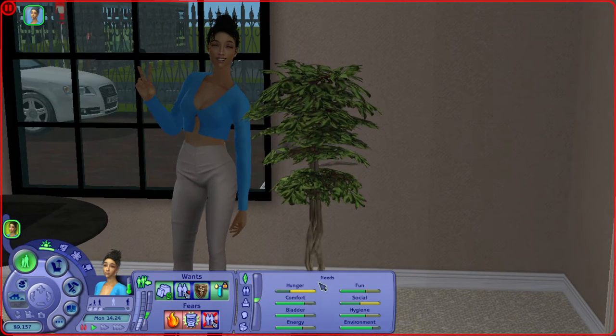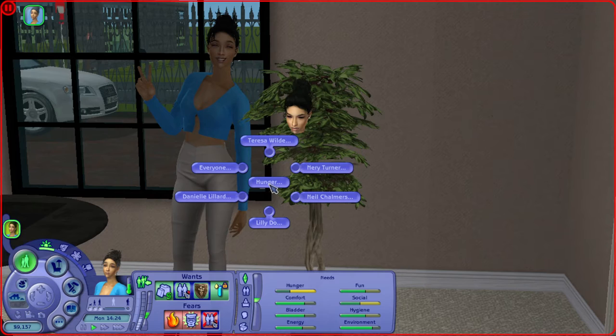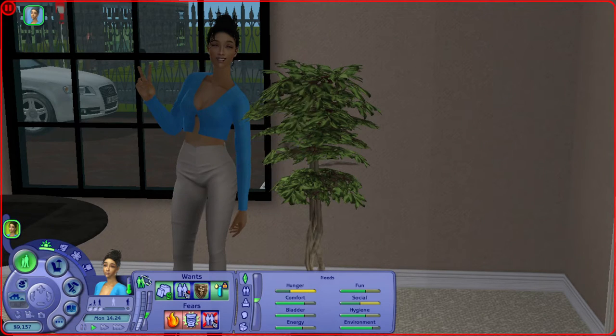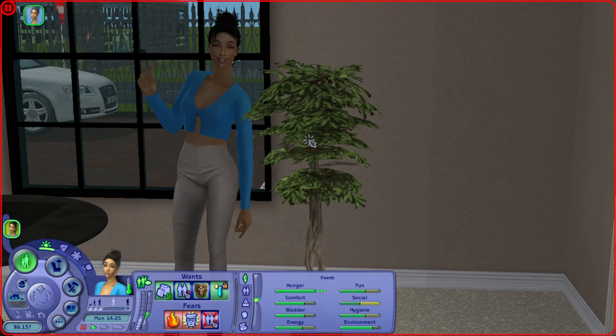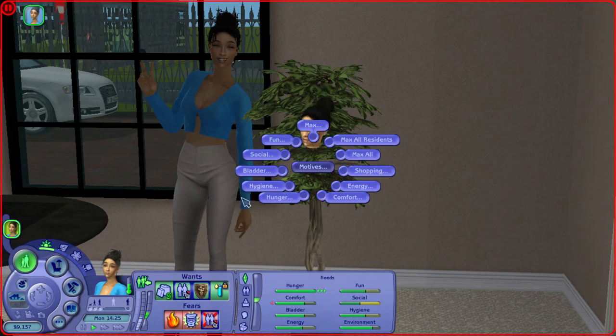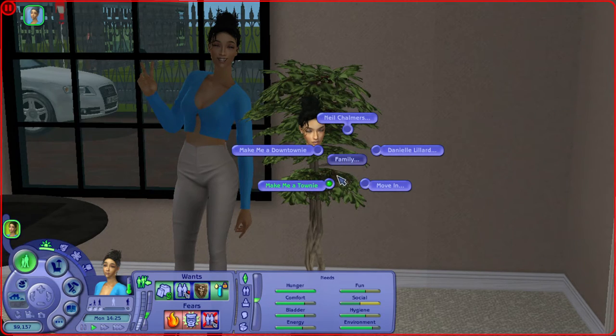Their motives — these are their needs — I do this a lot. You've probably noticed in my gameplay: let's say my sim was at work and her hunger is just getting too low, and I have a lot of things planned for her and I don't want her to go eat right now. I would just go to 'Hunger,' select Teresa, hit 'Full,' boom — we're full and we can move on.